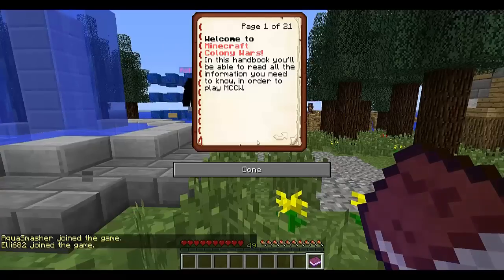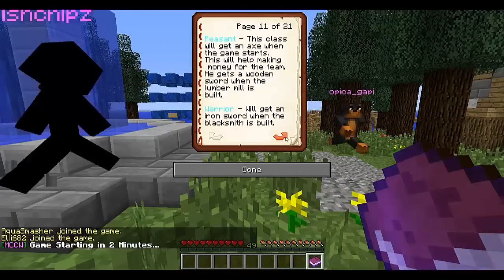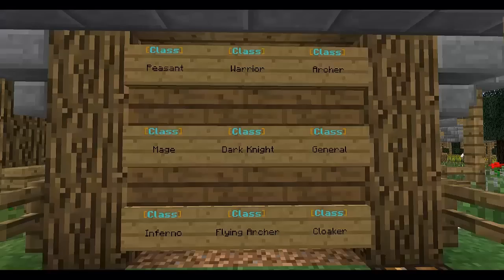When you start in the lobby you'll actually get this book, which the 21 pages basically tell you everything you need to know. So when you go on, make sure you look at that if you're a noob.